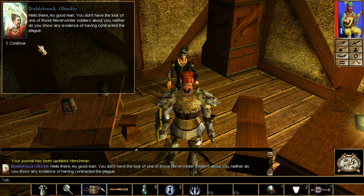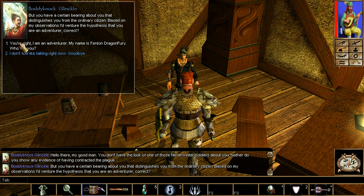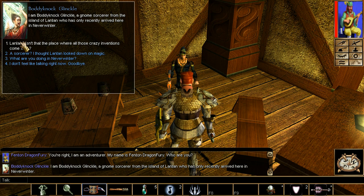Next up is Body Knock, in the Trade of Blades - same as most of the henchmen, except for Tomai. Simply talk to him. Every time you level up, talk to Body Knock, and eventually he'll give you his quest. Now let's talk about his item, which is really easy to get.